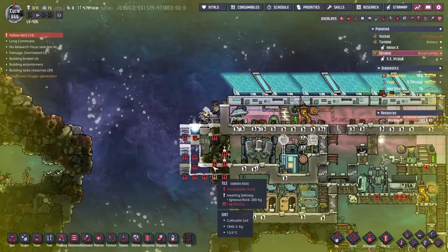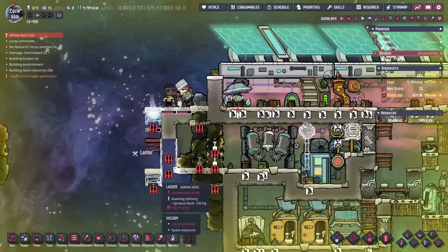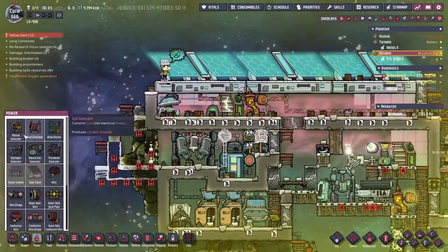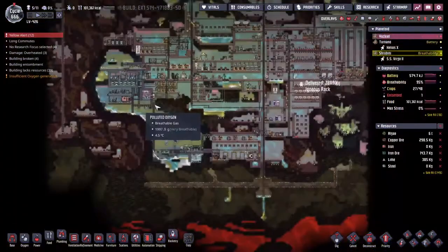Cycle 666, and look what I'm doing to them - all out in the vacuum of space. I may have slightly got the proportions of this box wrong, so I've taken out this tile here and dragged it down one. That's enough to now fit the hydrogen generator right there. But let's have a quick look around on Cycle 666.